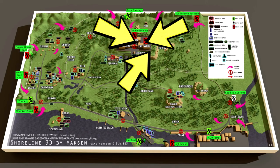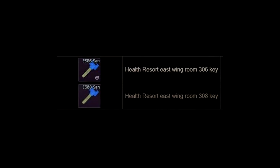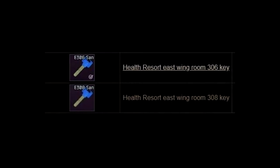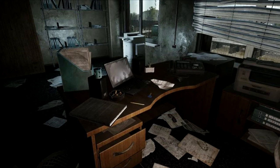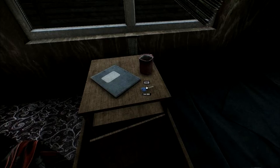For Cargo X part 1, you will need one of the keys, which is either the East 306 key or the East 308 key. You can find the 306 key in Customs and the Tarkov Director's Office Desk. You can find the 308 key in Lumber Mill, which is in Woods.